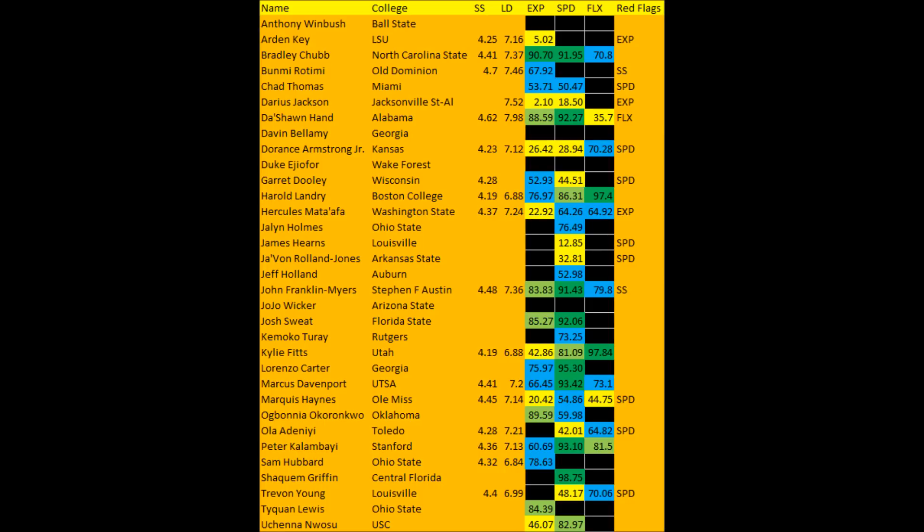Harold Landry is by far one of those guys who had probably the best combine out of everybody here — 76.97 in terms of explosive lower body strength score, 86.31 in terms of speed, and 97.40 in terms of flexibility for his size. With his production profile in 2016 and this athleticism testing, from a pure data perspective Harold Landry should be considered the top edge rusher in this class.